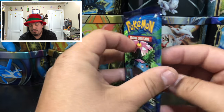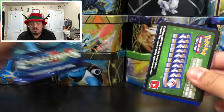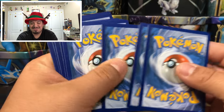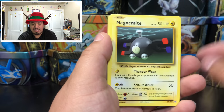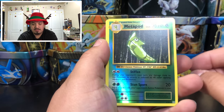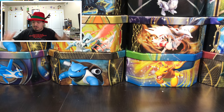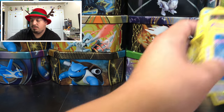Our 80th booster pack — the last one today — Mega Venusaur Evolutions with a green code card, because it's a leaf type. We have Gastly, Magnemite, Seel, Charmander, Diglett, Metapod, Metapod reverse hollow, and Dodrio — rare non-holographic card. After 80 booster packs in today's Christmas special, let's show all our pulls!